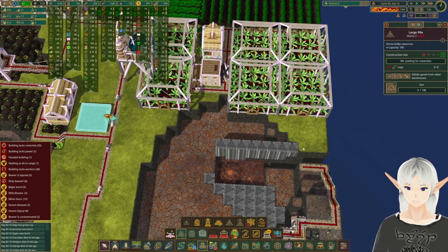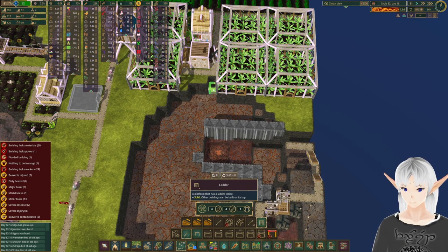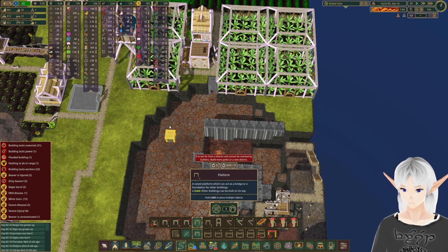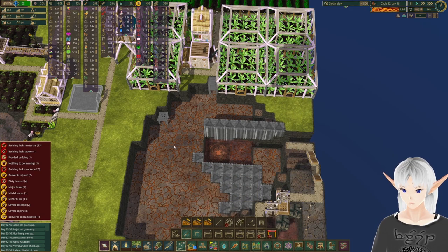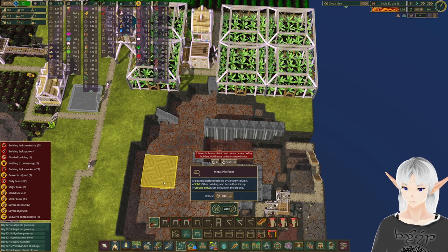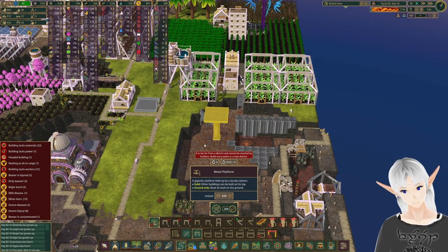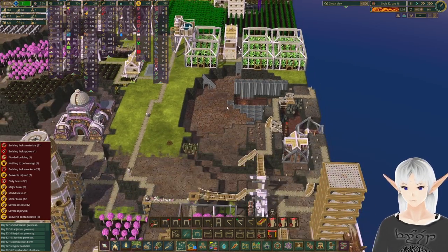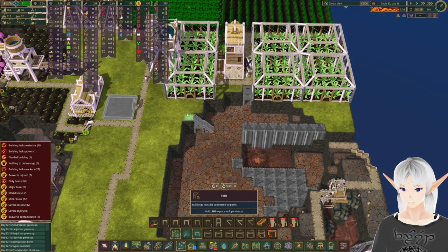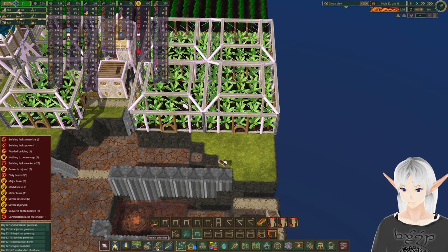Let's get dirt in here — obtain that, make it very important to get done. Then they should be able to start on these. Let's get a couple of items down into this pit — two of those there. I'd also like to do some platforms — this one, this one, and this one. And there's a metal platform here — I didn't even know those were available! We might look into that eventually.